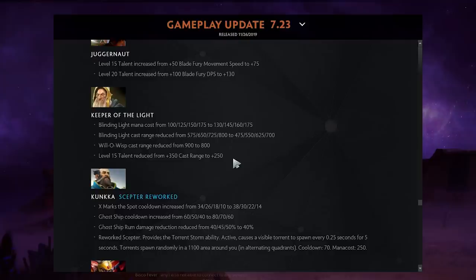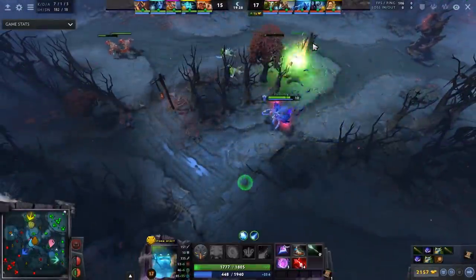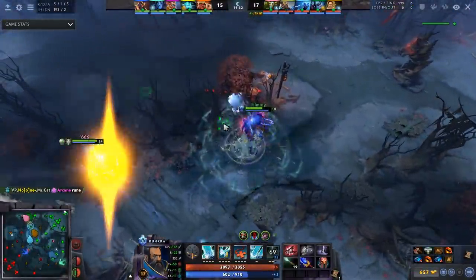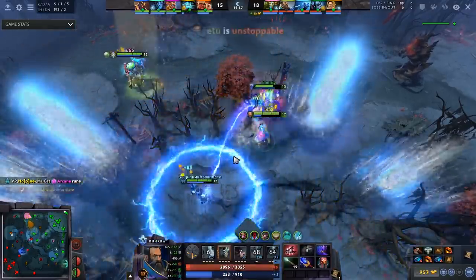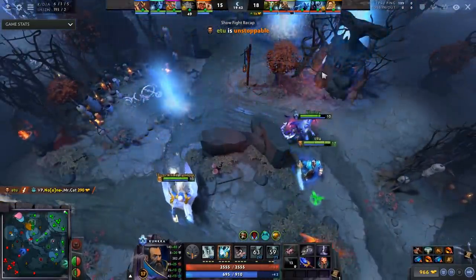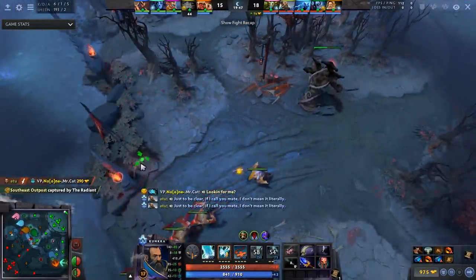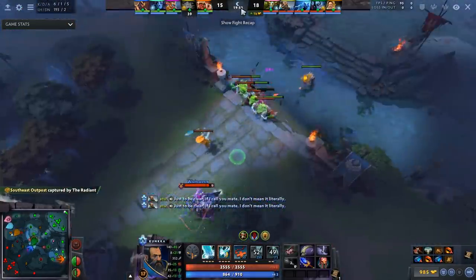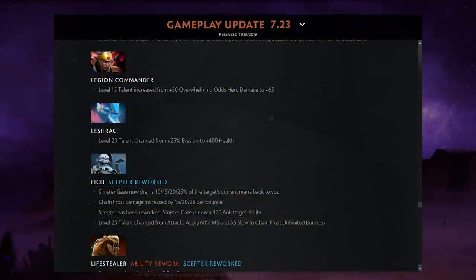Kunkka got nerfed: X Mark the Spot cooldown increased by four seconds, now 10 to 14 seconds — much less reliable for combos with Torrent. Ghost Ship cooldown nerfed from 60 to 80 seconds, and the rum percentage is now 40% at all levels. I still think Kunkka is a good hero and people will keep picking him, just a worse version of his old self.